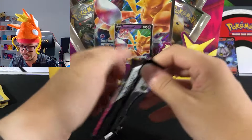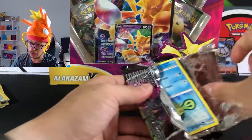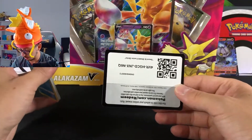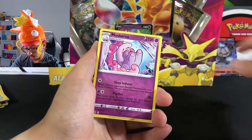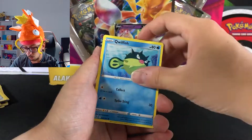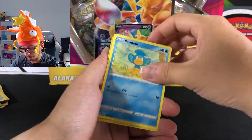Maybe we can get a Gengar from the Gengar pack — hopefully that would be amazing. Let's see what we get in this one. There you go, the code. One, two, three, four to the front. Got our Energy, Mocharna, Hitmonchan, Corphish, Qwilfish, Dynamax Meowth, Gloom, Flabébé, Pumpkaboo.